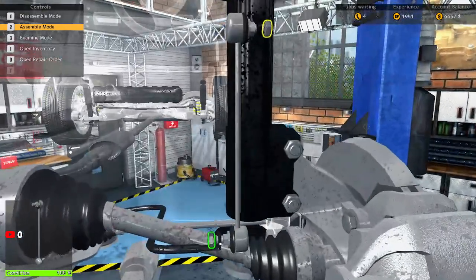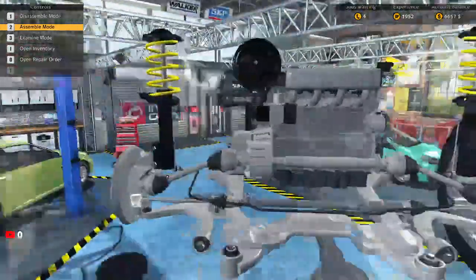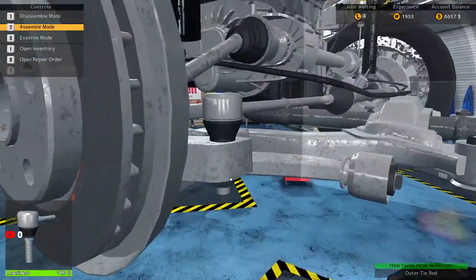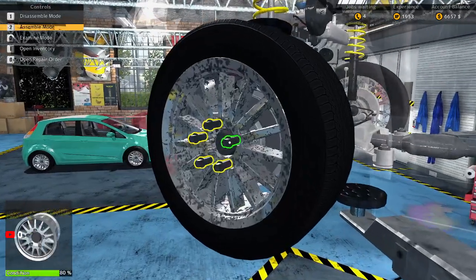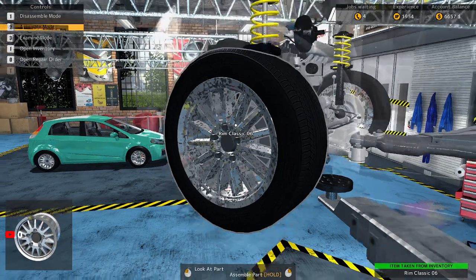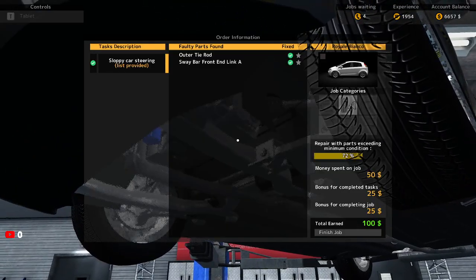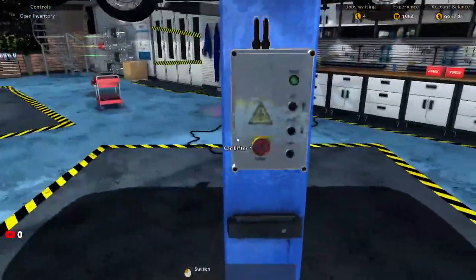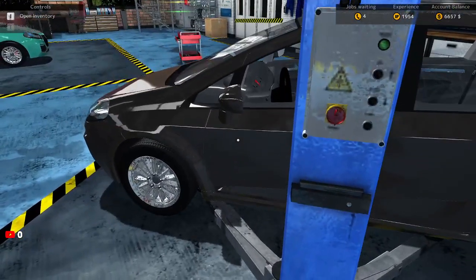Let's go ahead and get this new part installed. Technically in real life it'd be a lot more complicated than just popping this up and off — we'd actually take apart more of the suspension. Let's go ahead and check the repair order. All done — we're only getting 100 bucks out of this. That sucks, but alright, car number one is done.